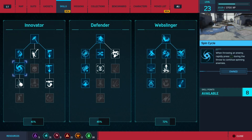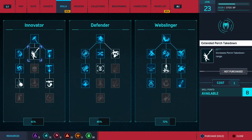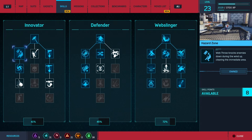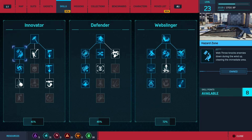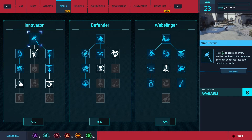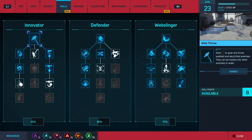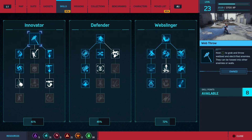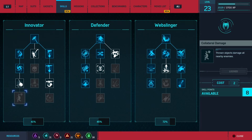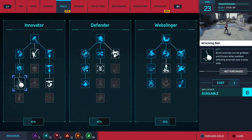I have it so that when throwing an enemy, rapidly press triangle during the throw to continue spinning enemies. But how do I throw an enemy — or is it because of this? This web throw knocks enemies down during the wind-up. Hold triangle to grab and web, hold triangle to grab and throw webbed and electrified enemies — they can be tossed into it. So I have to web them up first. Okay, so let me try using that. I have to upgrade that, but first things first — brute enemies can be grabbed and thrown when webbed. Yes!